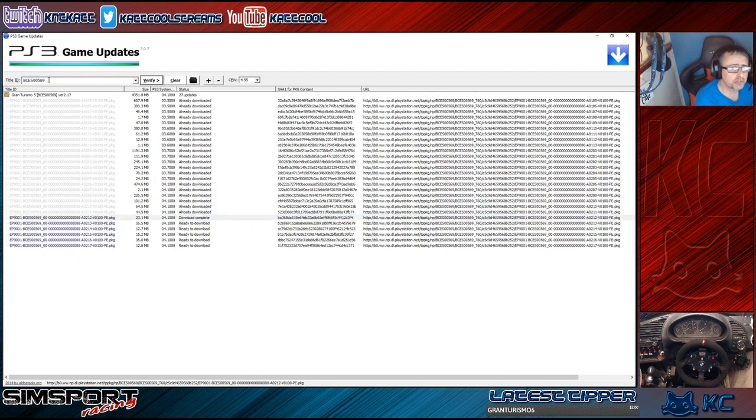Once the software is open, you type in the code for your particular version of Gran Turismo 5. Mine is BCES00569, which is printed on the spine of the actual game. Mine's the PAL release and I got it at launch. You type that in and press Enter, and it'll list all the game updates for the game.